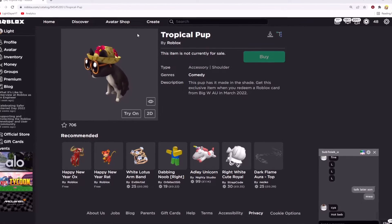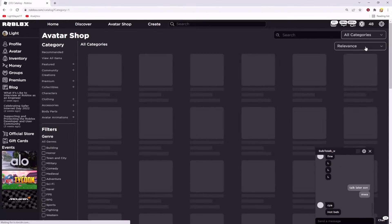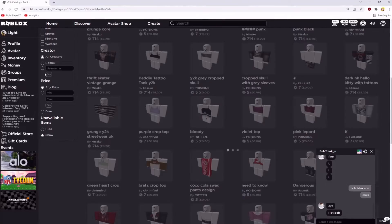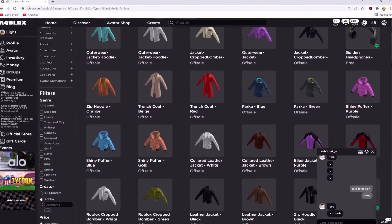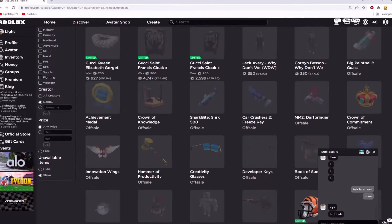So firstly I'll show you where to get it on the avatar shop. Click on the avatar shop and then select view all items. Set the relevance to recently updated, scroll down, show unavailable items, and then set the creator to Roblox. If you scroll back again you won't see it just yet, so go to the bottom and go to page 2 and then you'll see the item.